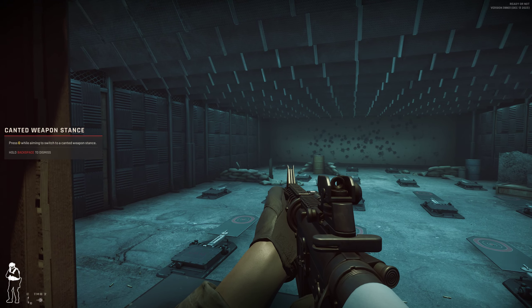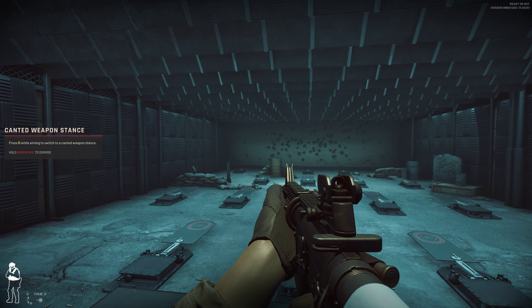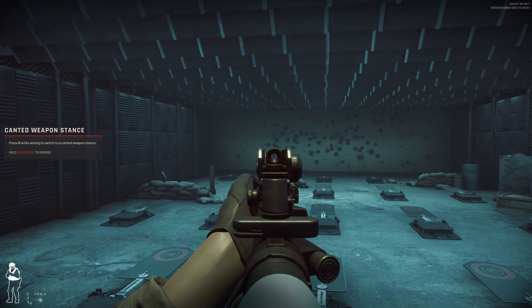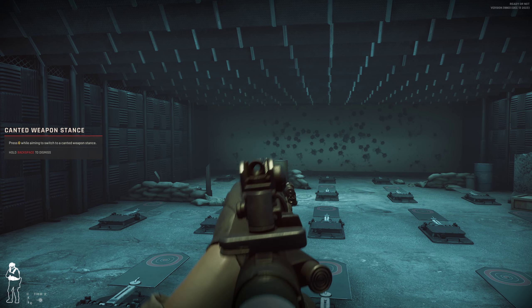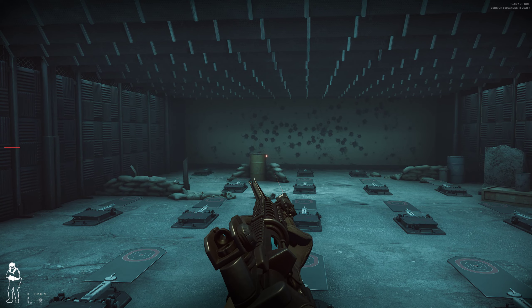Let's work on an alternative shooting position for close quarters. Move to a bladed weapon stance for close engagements. Now toggle your weapon attachment and use the laser for better shot placement.